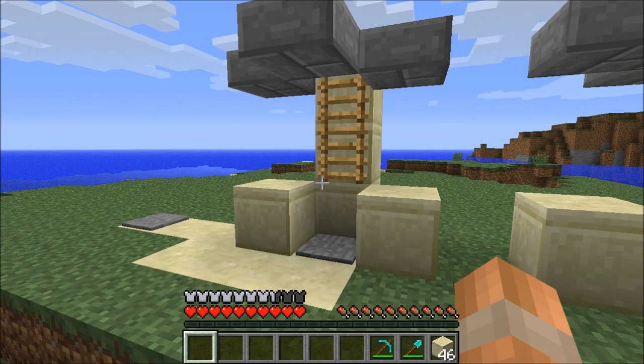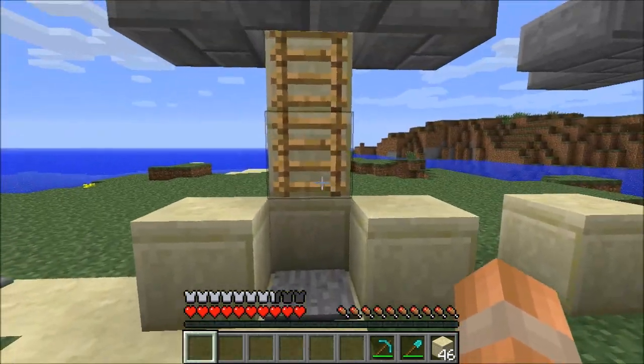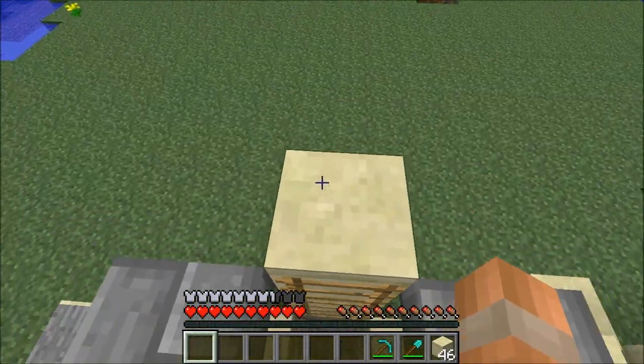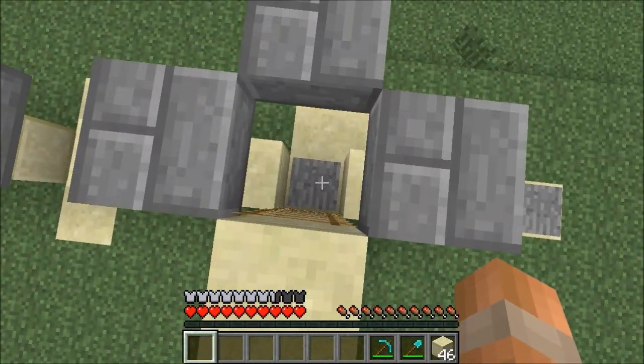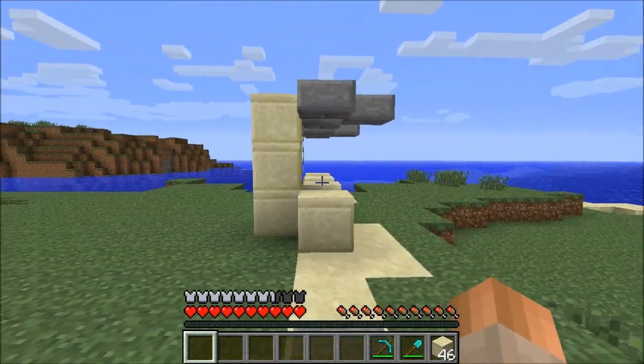Then we're going to do the same thing with a creeper. When we've got a creeper's attention we're going to lure it back this way and then we're going to walk into the trap, tap space bar, climb up the ladder and wait until the creeper is in the trap, then we can drop down and the record studio will be ready to use.